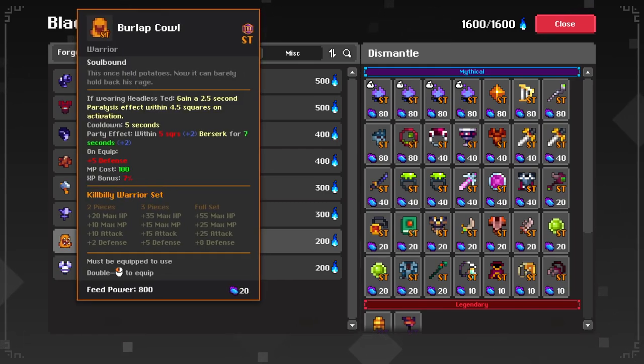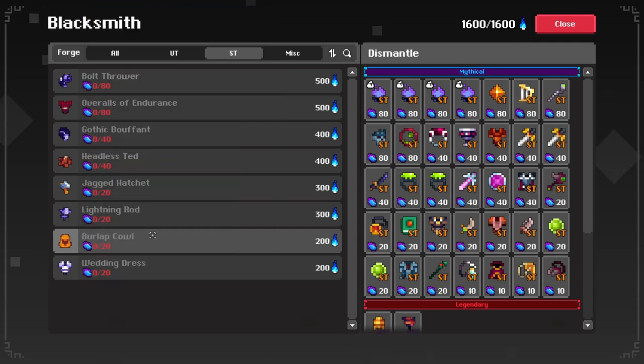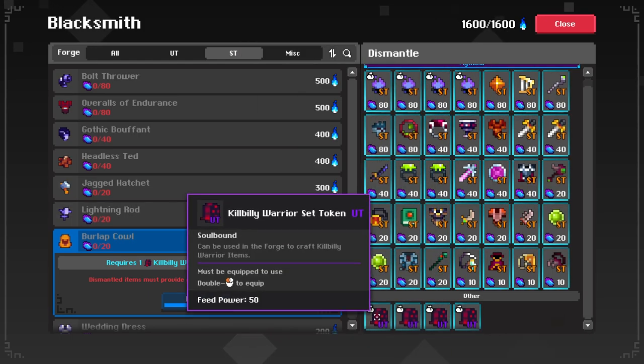I'm just going to do the warrior set in this video. If you want me to do the hunter set, give this video a like and subscribe to the channel. To craft this, I do have Forgefire and I need a token as well.